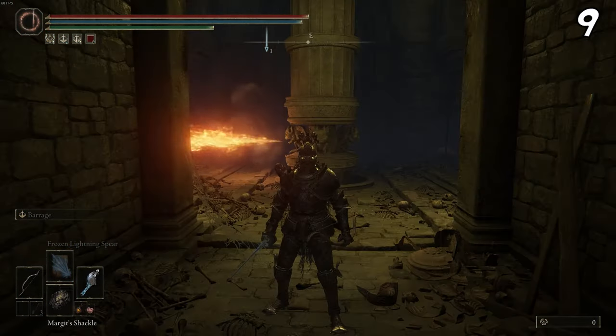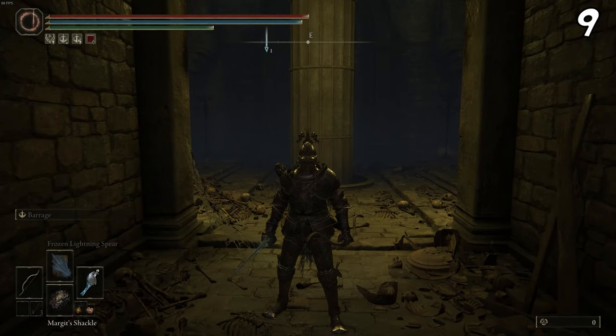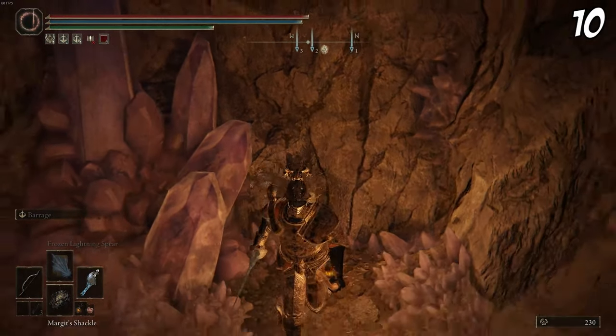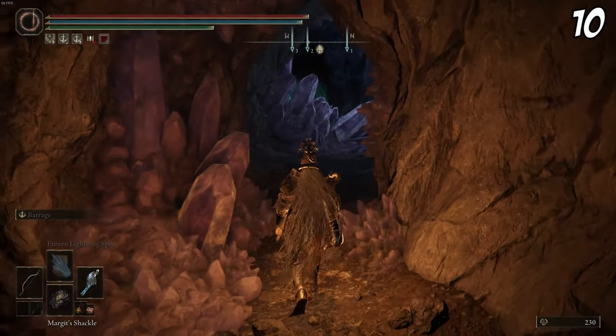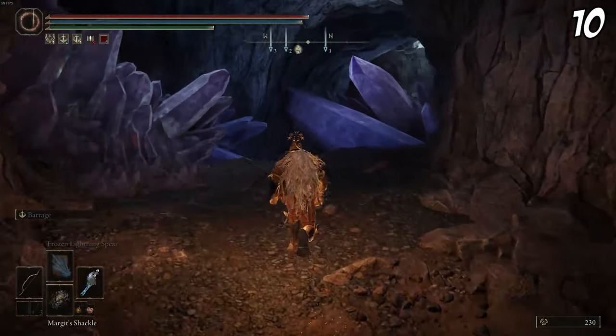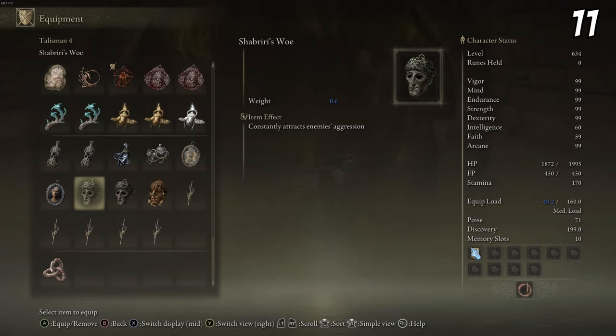While inside dungeons there are traps everywhere — you can use a bow to shoot them down, or you can use Marais Shackle. Building on that, Marais Shackle is a weird item that has a unique way of revealing hidden walls all around the map. It creates a massive AoE of damage around you, so in any area where you think there are hidden walls, use Marais Shackle and it will uncover all of them.